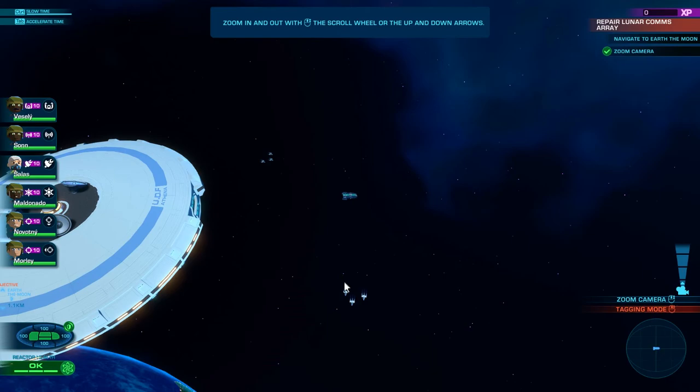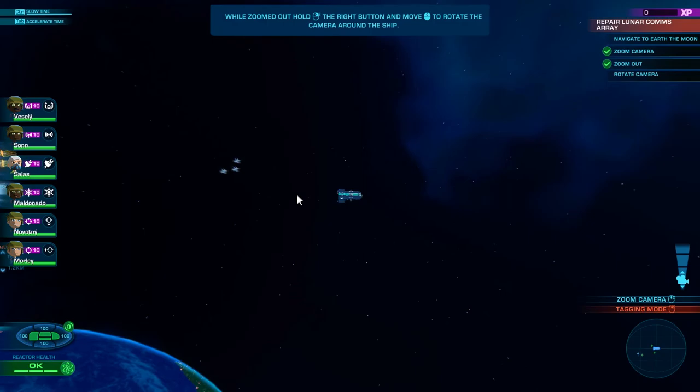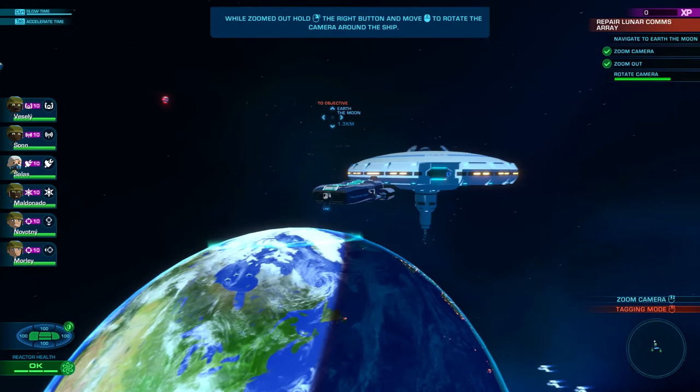Zoom in — whoa! Look at that! There's actually an entire station. Look how small we are. We're bigger than those fighters. So you can zoom around and have a look around. As you can see, the world is there.